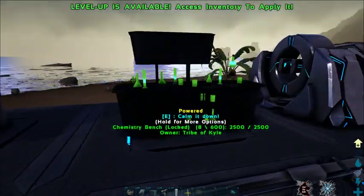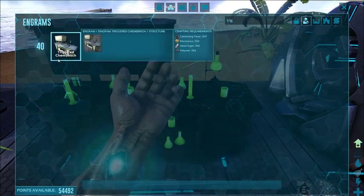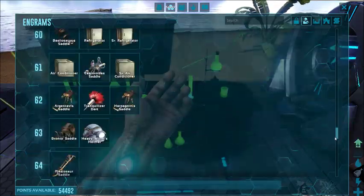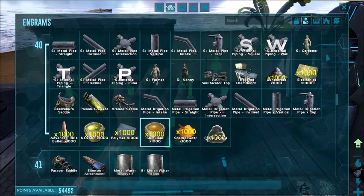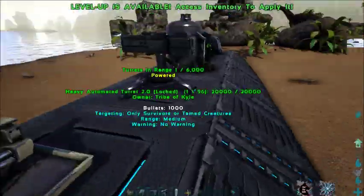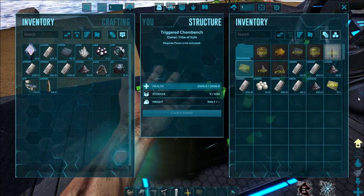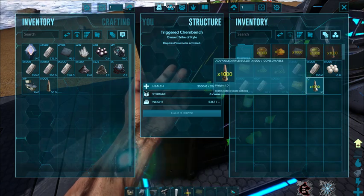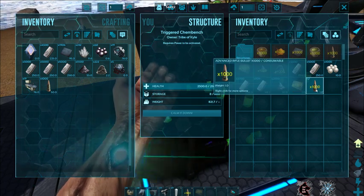That's how you use the Trigget Chem Bench — unpack it first. Make sure you have learnt the Trigget Chem Bench engram, and that you have learnt the engrams for the x1000 crafts. Unpack it, then put it into your fabricators to craft things, or leave it packed to store a lot of resources. They'll stack on top of each other, so that's 2000 bullets in only one slot. You can safely store that somewhere and use it when needed.